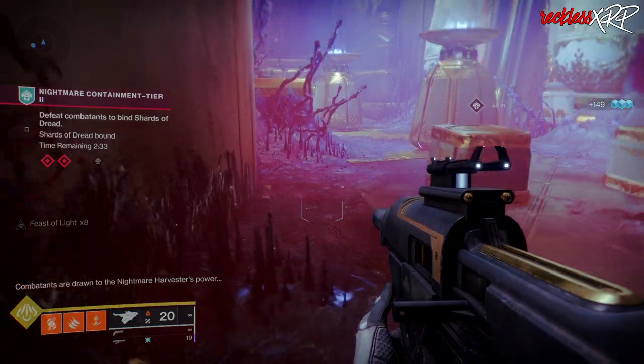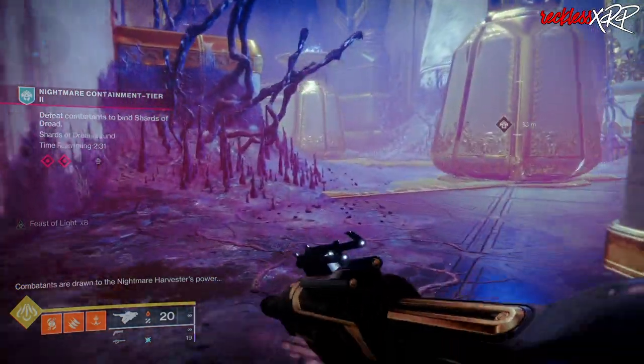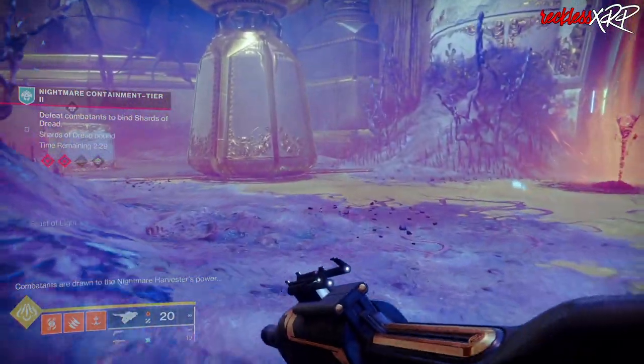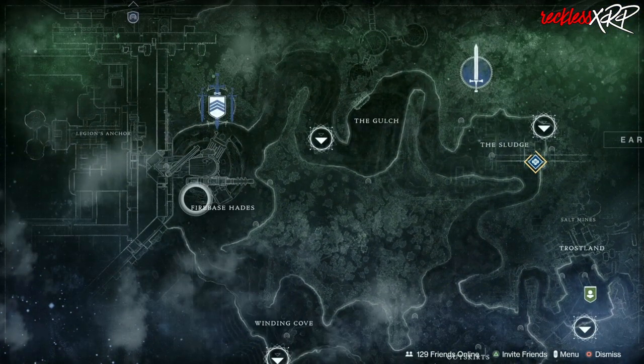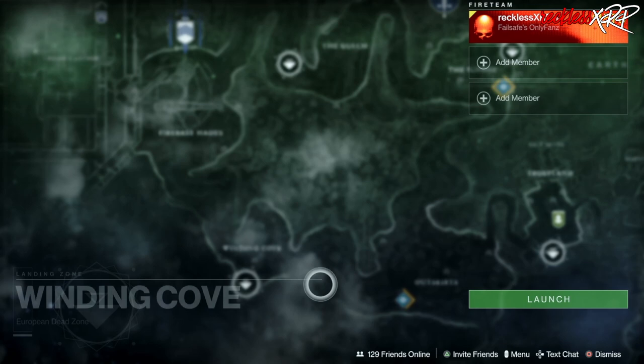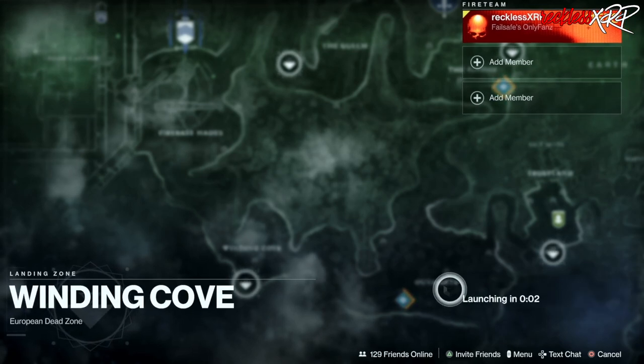As for the farm, it took me a little over 40 minutes to complete the entire Catalyst. What you want to do is go to Firebase Hades in the EDZ. Using the Winding Cove Landing Zone will be the closest to where you actually want to go.